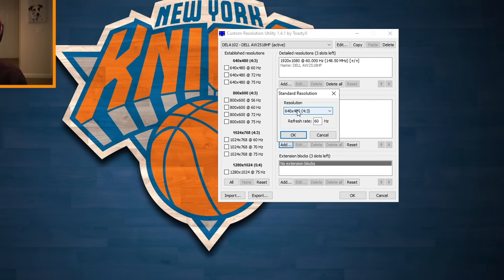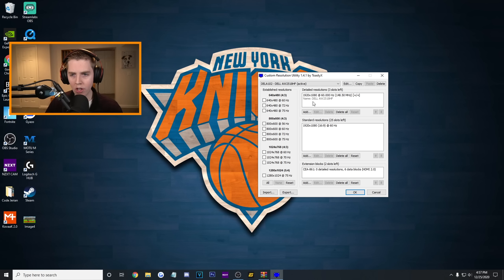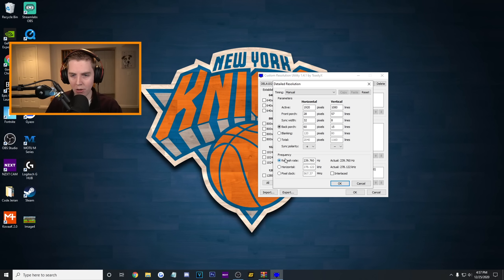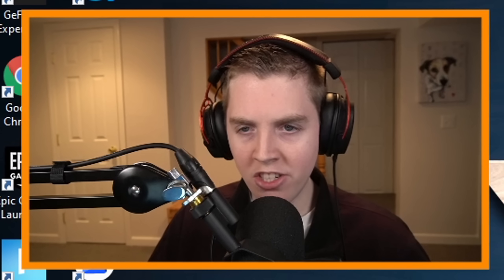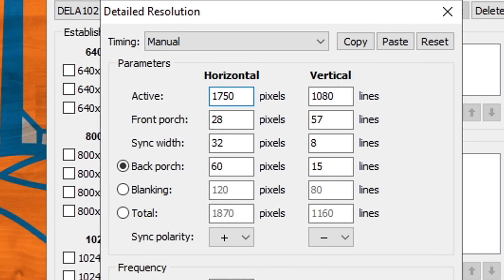Then press Add and do your standard 1920x1080 - it's down there - and leave the refresh rate at 60 hertz. The last and final step where we actually add in the stretch resolution: go to the top right where it says Detailed Res. You may see one or more entries - just delete them all. Then press Add, and at the top right press Paste. Do not do anything else - that's going to paste in everything we copied before from the extension block. Don't change the timing, don't change any of the frequencies. Just change the active res to your stretched res. Mine is 1750x1080 - all I changed was this from 1920 to 1750. Press OK.